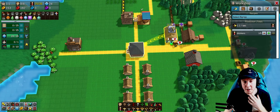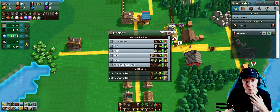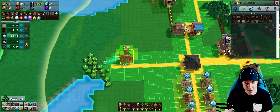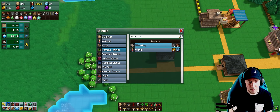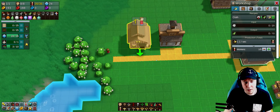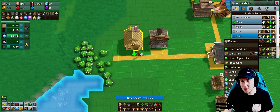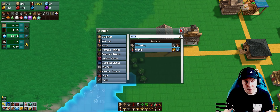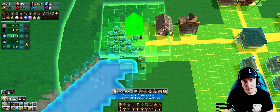I need to start getting books to increase my research ability. For that I need to take cotton to the workshop, but it's quite far away. I think building another workshop is the better option so I can start producing cloth and deliver it directly. I'll dedicate this new workshop purely to producing cloth, and then I want another farm nearby for cotton.